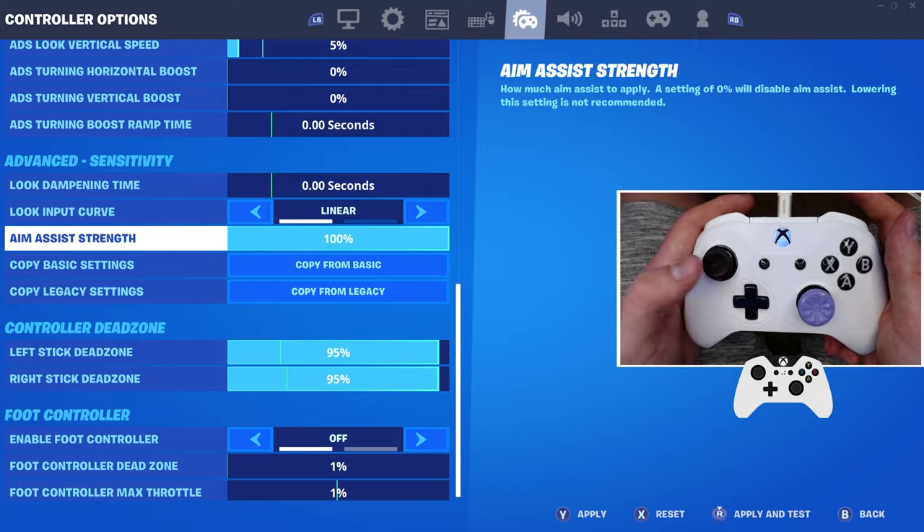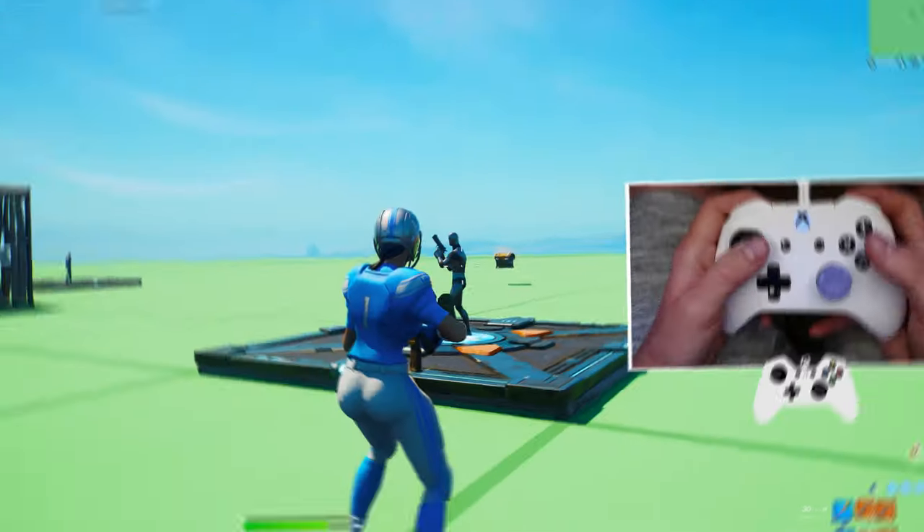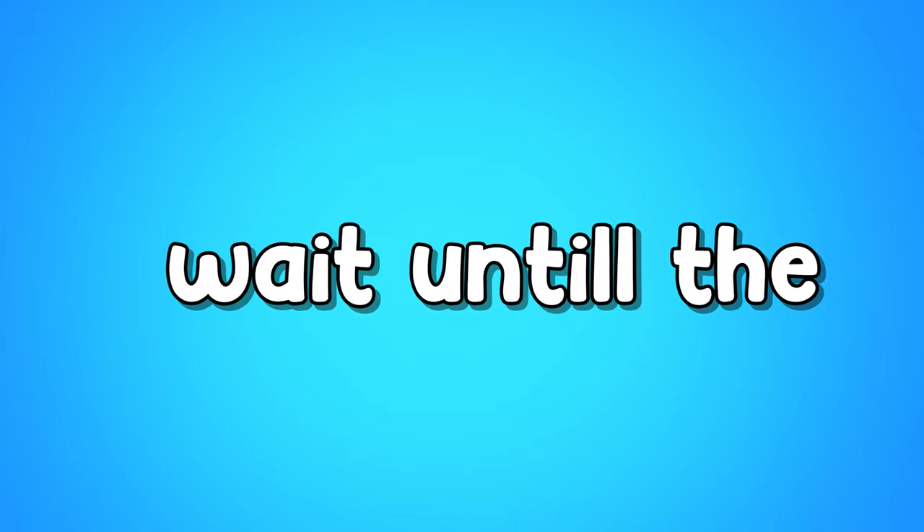Talking about locking on, if you want to boost your aim assist past a normal amount, if you put your dead zones down to the lowest they can be, your aim assist will actually be locked onto anybody's head. If you want the bonus aim assist trick, wait until the end of the video.